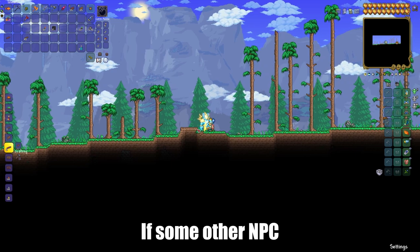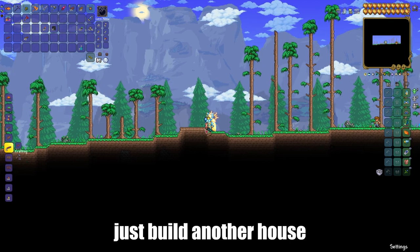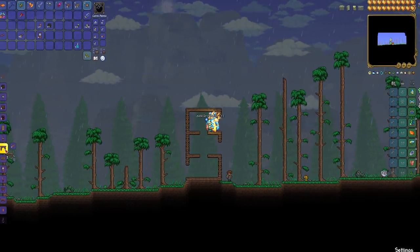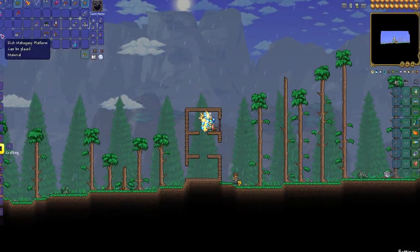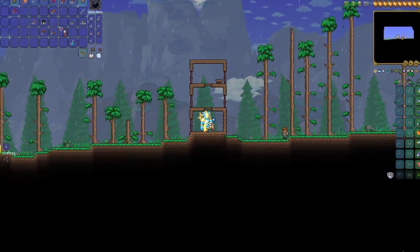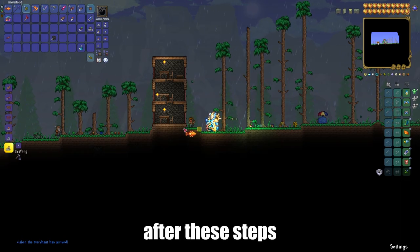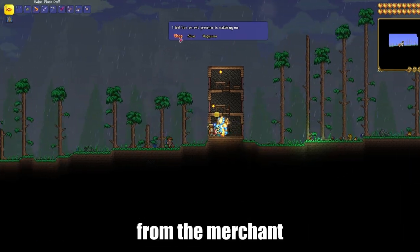If some other NPC appears in the house, just build another house next to it. After these steps, just buy the bug net from the merchant.